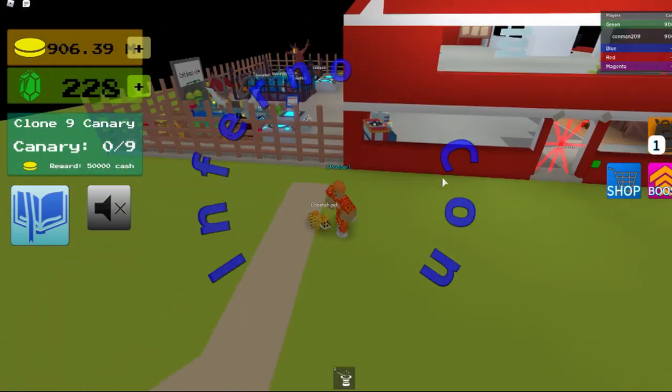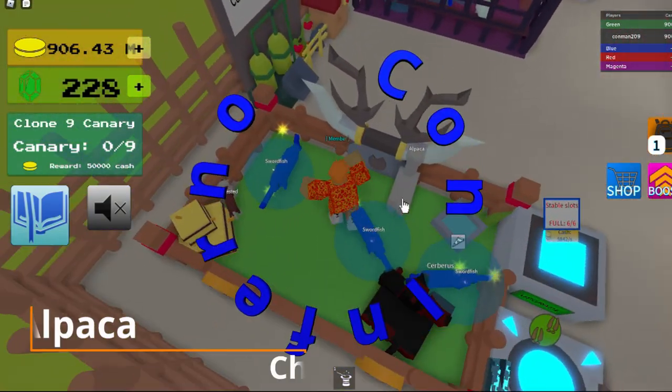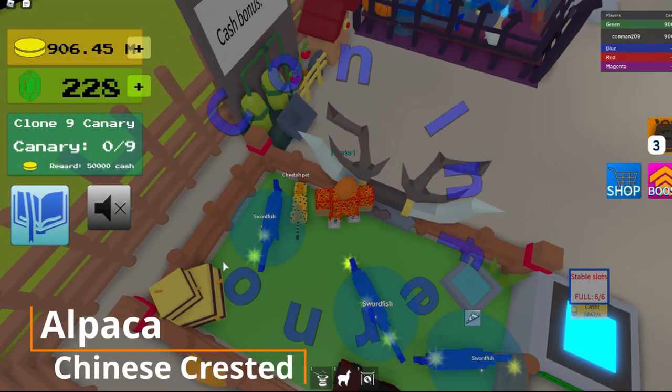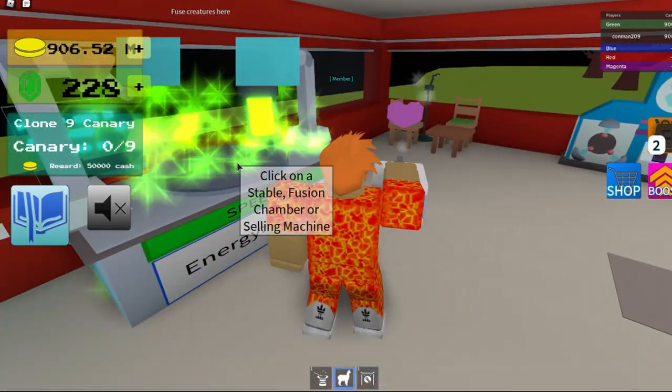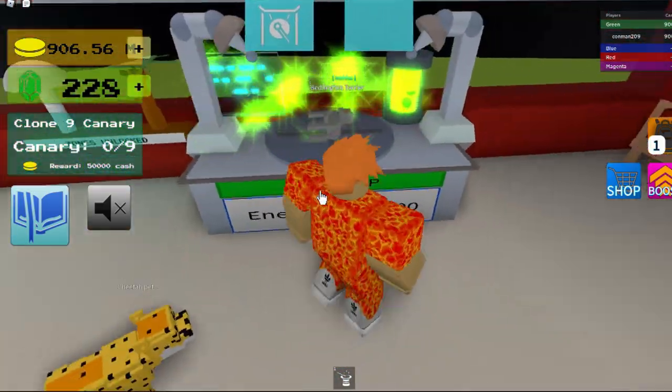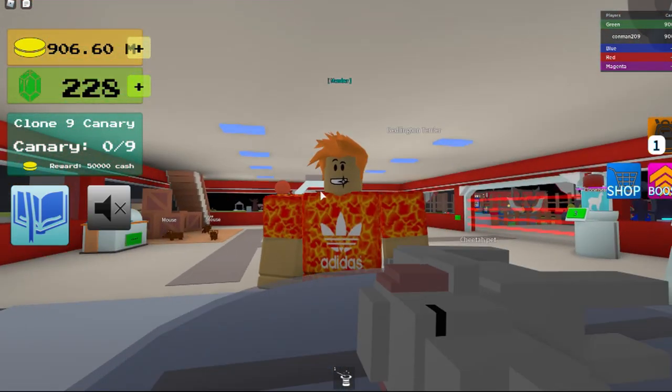Hey guys, I'm going to show you how to get the Benlington Terrier. First you go over and get your Alpaca and Chinese Crested and then you bring them over to the Fusion Chamber, and that's how you get it.